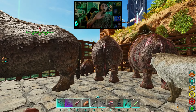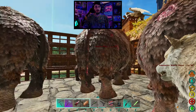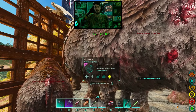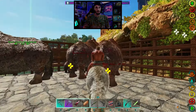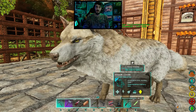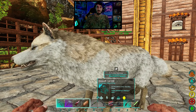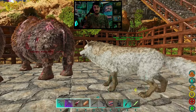Much better. The direwolf has one of the best, if not the best, harvesting ability for pelt, which is why we went with the direwolf. Now the direwolf is, again, a simple tame — it's a knockout. Throw some meat in its inventory or some kibble and you can tame this thing up no problem. What we're going to do is take a quick look at the setup here before we actually see the farm in action.